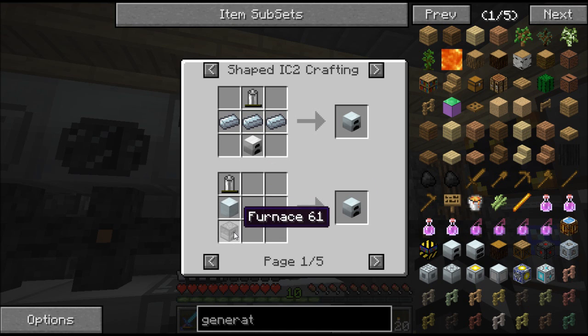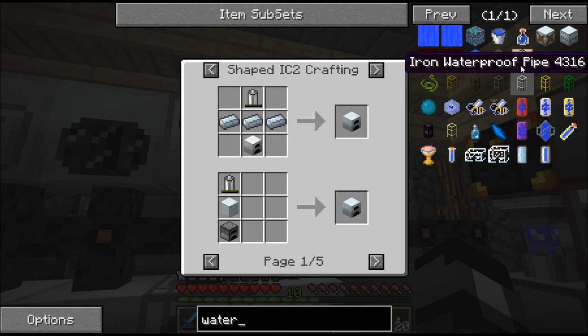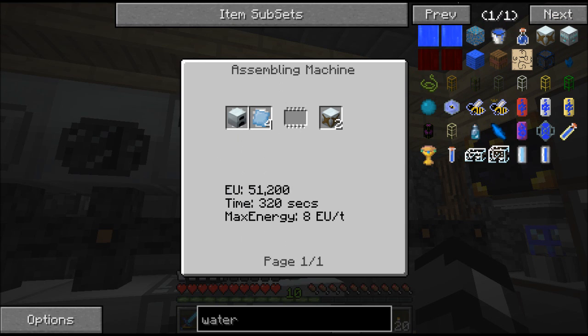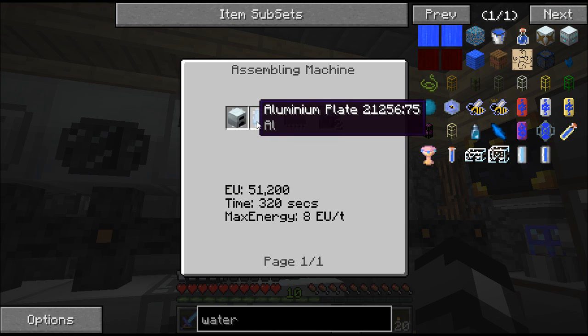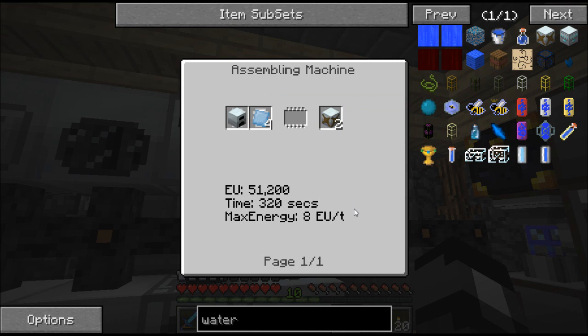Straight up. It's going to cost you some cobble, though. Anyways, just a bunch of generators and water mills — it's just four aluminum plates and a generator in the assembling machine.